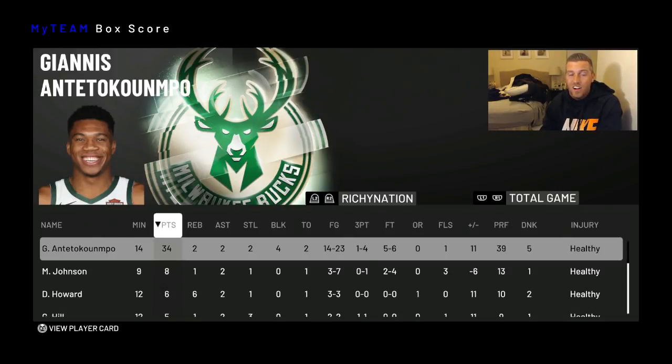That's going to be the gameplay. Shout out to my opponent — this ended up being a closer game than it should have been, he fought his way back in at the end. Shout out to him for sticking it out. We went 12 and 0, bonus content at the end. Giannis is no joke — final stats: 34 points, 2 rebounds, 2 assists, 2 steals, 4 blocks. 14-of-23, 1-of-4 from three, 5-of-6 from the line. Absolutely phenomenal.